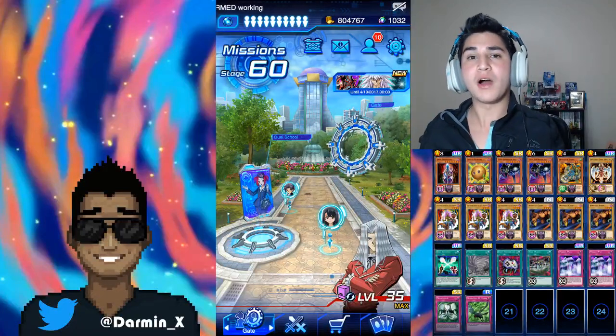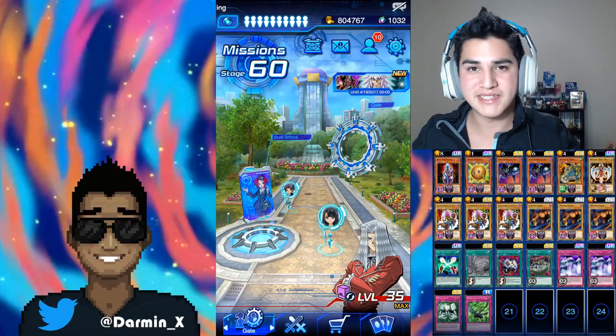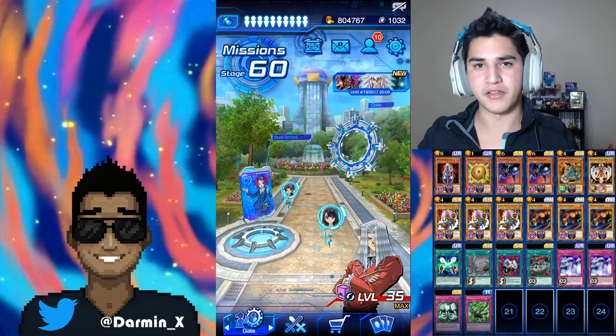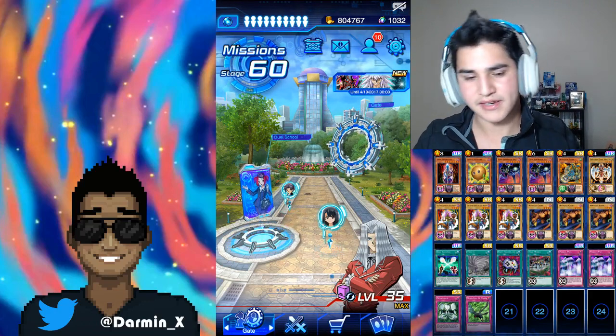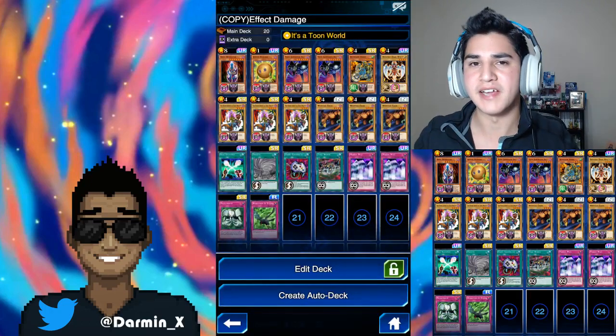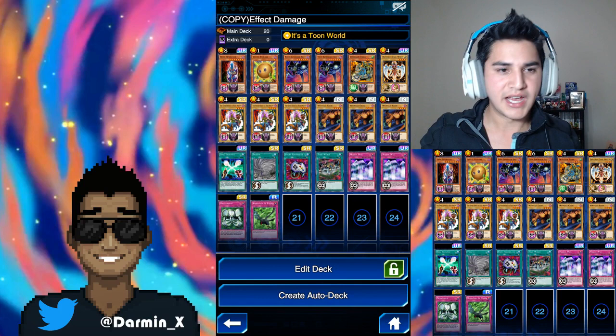Yo everyone, it's Darman and welcome back to another video on Yu-Gi-Oh Duel Links. Today, the finally long-awaited Toon World 3.0 deck. Kind of. Not really. It's not even really a Toon deck — it's just a fun Necrofear Toon deck. As you can see, I finally got It's a Toon World.